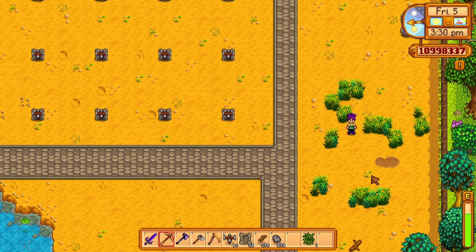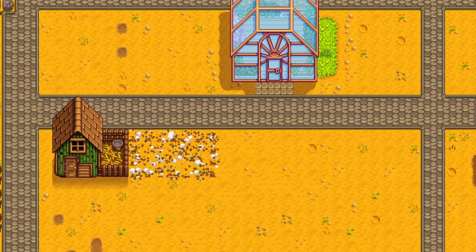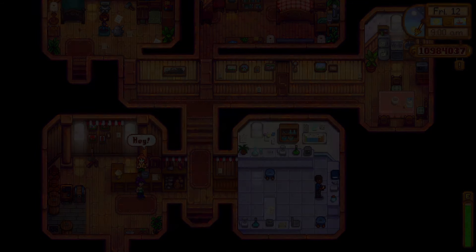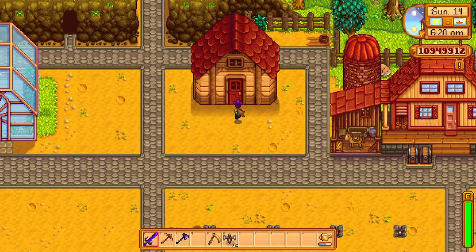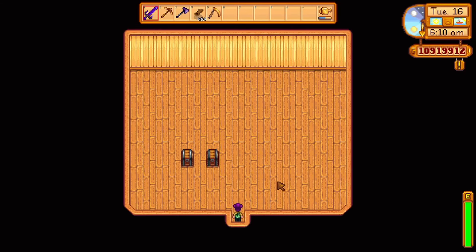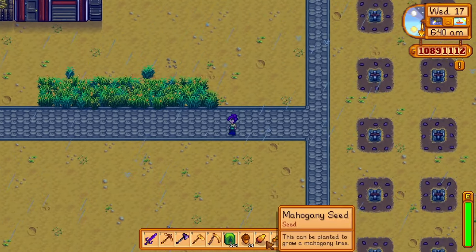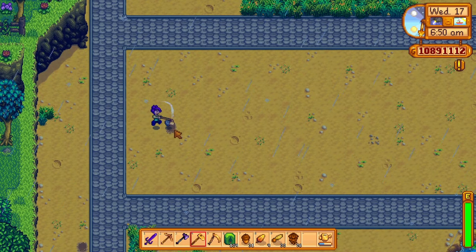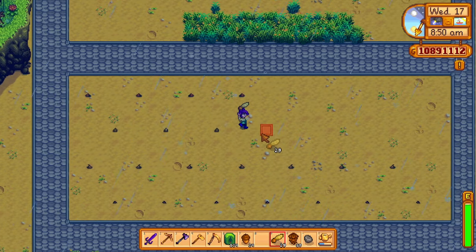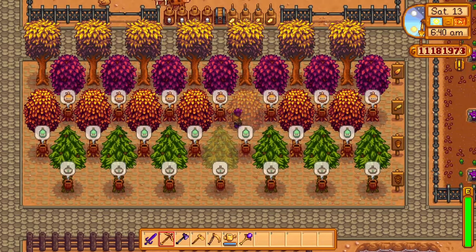After spacing my sprinklers, I decided to build a barn. I was originally planning on two coops and two barns but decided one of each looked better. Next I suggest everyone place down a shed - sheds can be pricey early on but save a lot of space and are a great organization option. When placed it takes up a 7x3 space but has an interior of 11x9, upgradeable to 17x12. I used stone flooring around trees to ensure fully grown trees wouldn't randomly drop seeds.